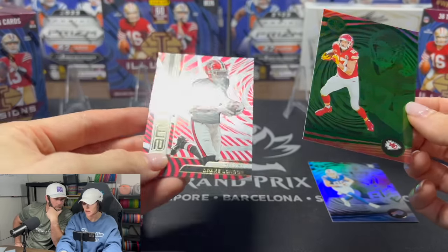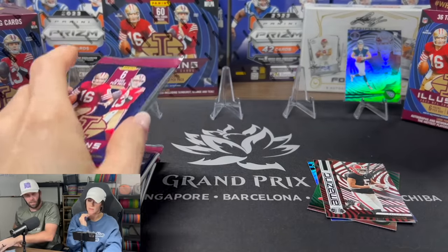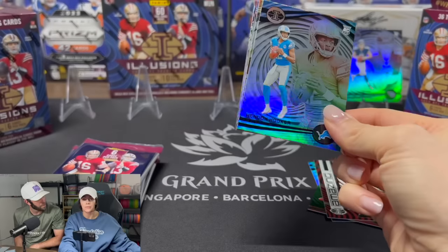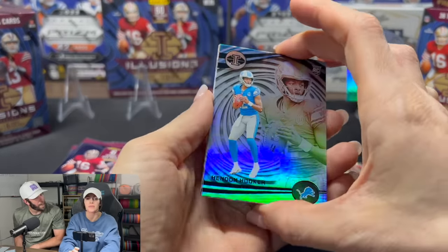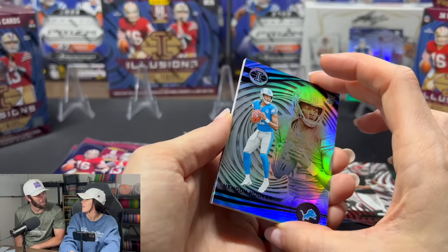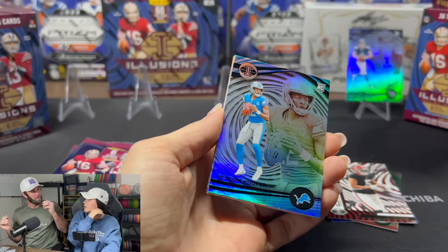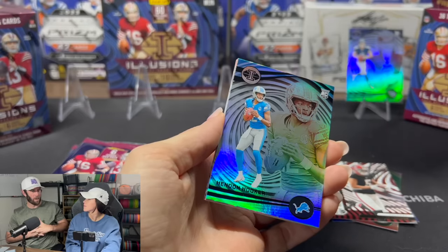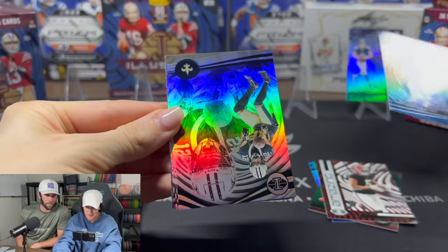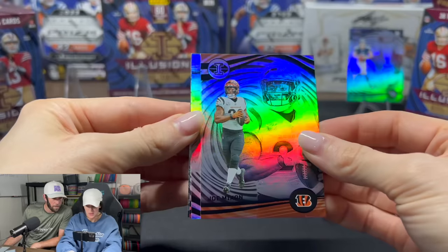Drake London on the Emerald — amazing! It'll be interesting to see what happens to Drake London with a new quarterback. He's a wide receiver for the Falcons, and he'll be throwing with Kirk Cousins now. You hear about Kyle Pitts? He's number 8 and said he's not changing his number, so Kirk Cousins is going to be 18. Is there already drama brewing in the Falcons organization? We'll see. Also pulled Chris Olave and Joe Mixon.